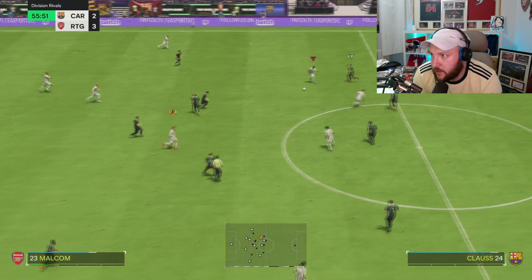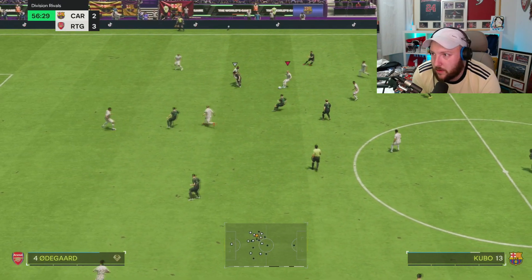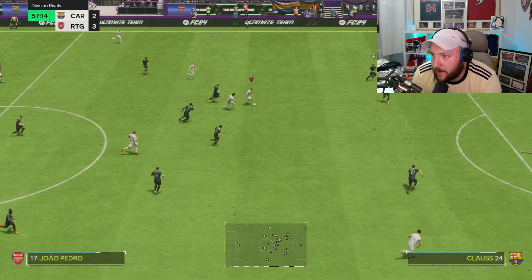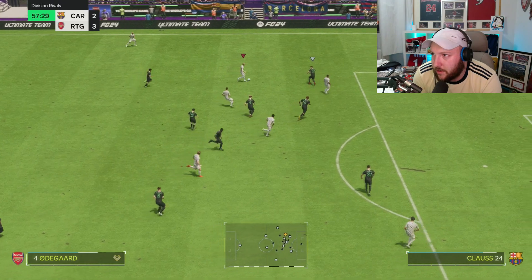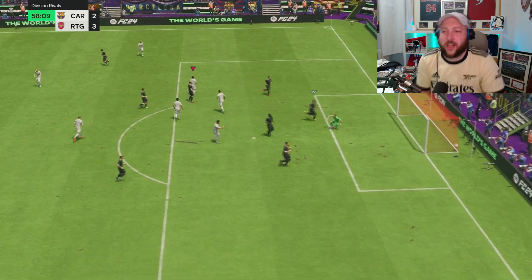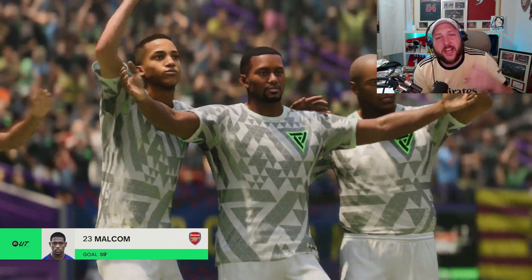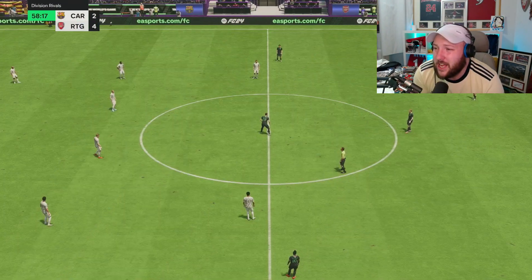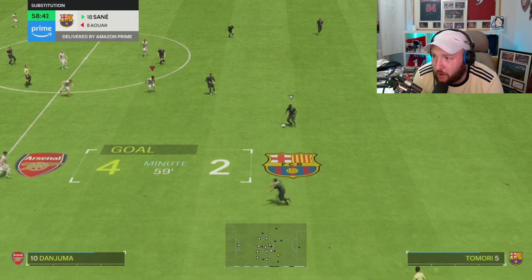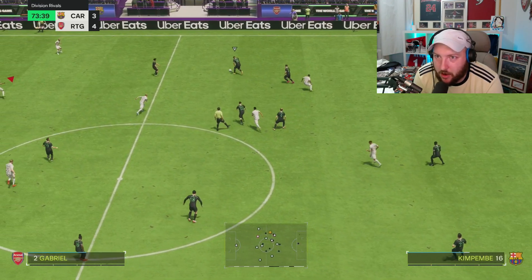Counter-attack — Malcolm at the top, lovely little one-two. Clean through — we find Malcolm, lovely in-step pass used as a dummy run. Back to Odegaard, Malcolm on the ball, going for that long-range shot — and it's gone in, terrible goalkeeping but we'll take it! That's four goals for Malcolm. This is what I said about his shot across goal: because he's got high power and good finishing, he will drill them across. We're back in the game.